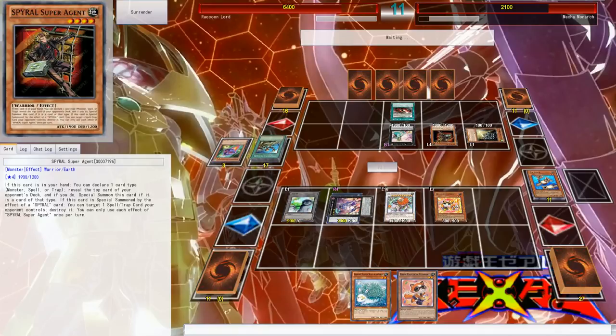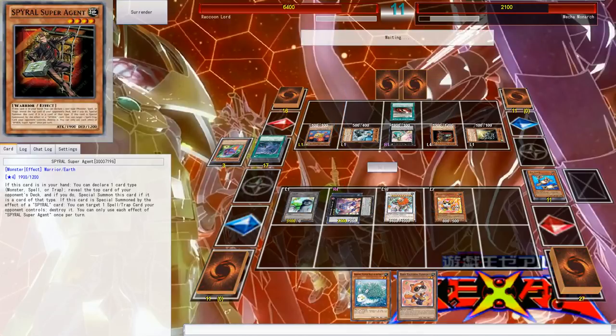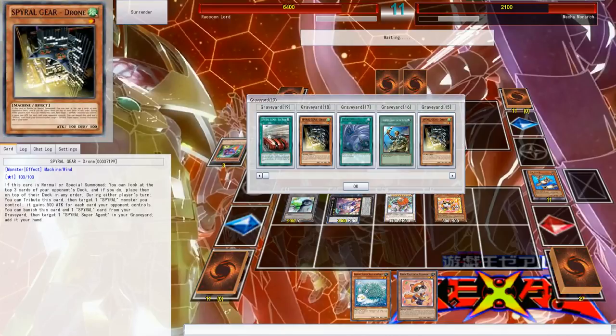I hope that in tournament they let you have a pen and paper — if you play Spirals you can look at the top three cards, arrange them in any order, and jot them down so you don't forget. But if it was me I'd forget instantly. Anyway, they did their first special summon this turn — it's a Level 6 monster, that's not that bad. And they just made his attack 3,900 — whoa, calm down! It gains 500 attack for each Spiral card they control.